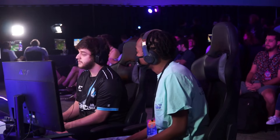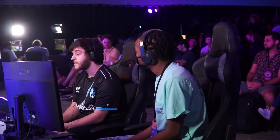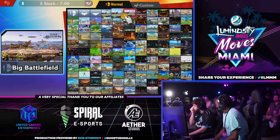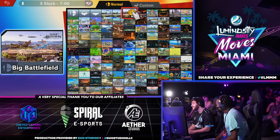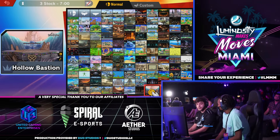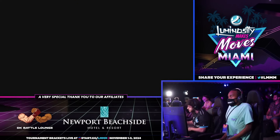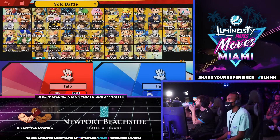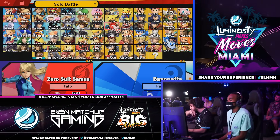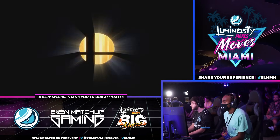Oh my lord, we're seeing a game five! If you would've shown me the first two games and asked if it was going game five, I wouldn't have believed it. But Deathspade has turned up. This is a dangerous situation to be in — we need to lock in here if you're Mars. You do not want the reverse trio to happen. Hollow Bastion will be the choice here for Mars in game five. Will it be enough? Can Mars stop the reverse trio, or will Deathspade succeed? We're going to find out right here.